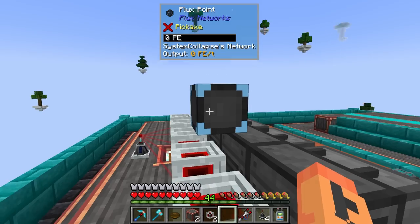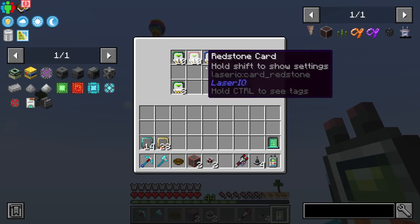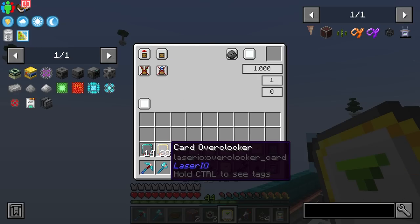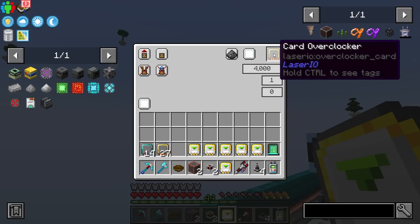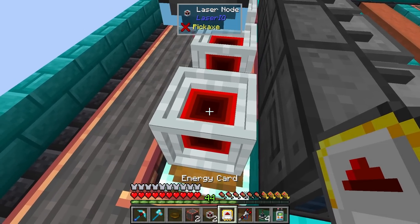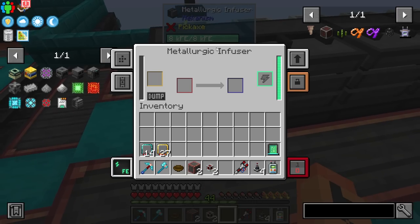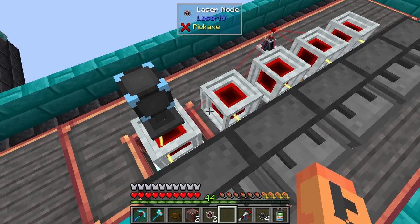I made some energy cards - we'll leave them on the white channel since it doesn't matter. We need six of them. One will be on extract with an overclocker upgrade - looks like it maxes at 4,000 FE which is fine since we're only producing 4,500. That main extract goes in the top of this one. All the rest we can just hit with a card - they go on the east side for reference. They're all powered up and ready to go. That's how easy it is to set up power for them.